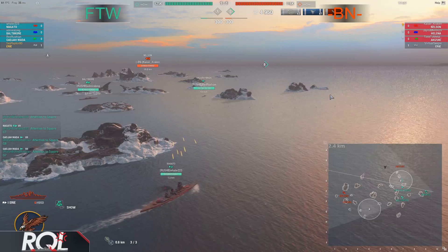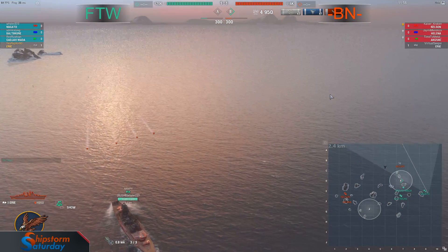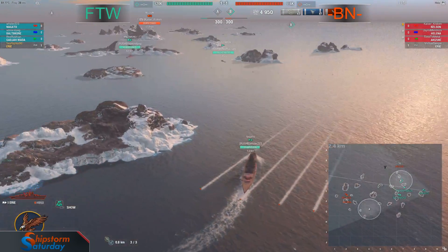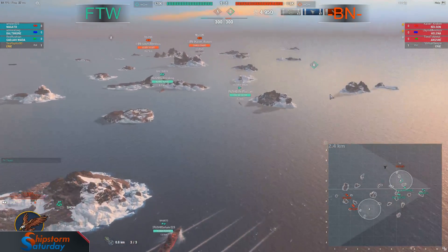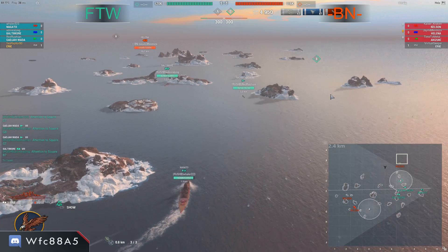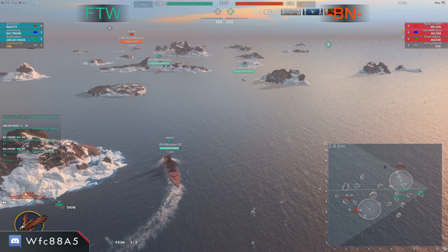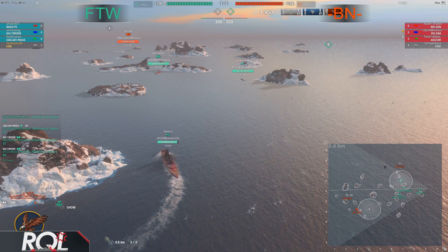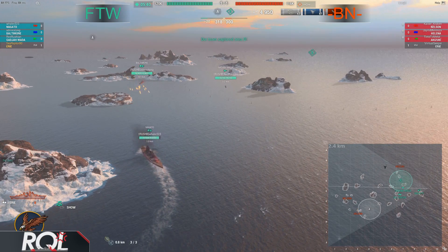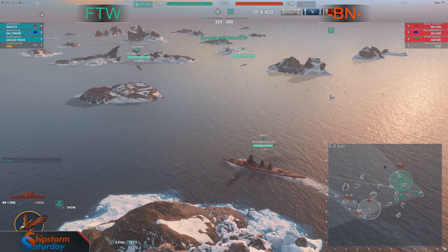He is turning now. Nelson shells coming in — he takes a little bit of a hit. Here come the torpedoes — they should be just a bit invisible. He's spotted now, maybe out of turn. He's going to take one — maybe. No, he's not. Wailer's going to sneak right through them — just barely scratching the paint on the starboard side. A battleship-sized gap in that torpedo salvo as Wailer reorients himself to face the Helena and the Nelson on the 2-3 line. Wailer's going full speed, turning back to deal with the threat.